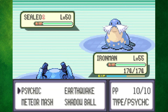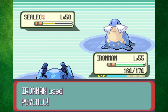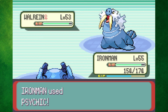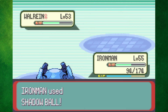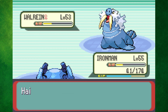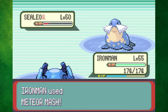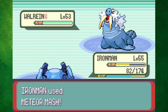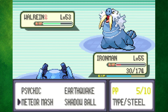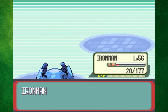The third Elite Four member was Glacia, the Ice-type Master. Sealeo went down to two Metal Claws as she only set up a Hail. However, Walrein is way bulkier, so even after using two Metal Claws and a Shadow Ball, I still couldn't kill her, and Metagross eventually died. But with the right move choices, I thought I could win — and I was right. Sealeo took longer to go down, but I went for Meteor Mash on Walrein, which two-shot him since I got an attack boost. After that I only missed once, so I mopped the floor with the rest of Glacia's team.